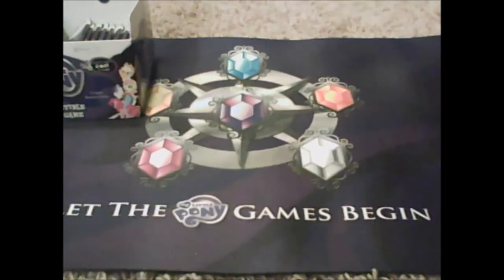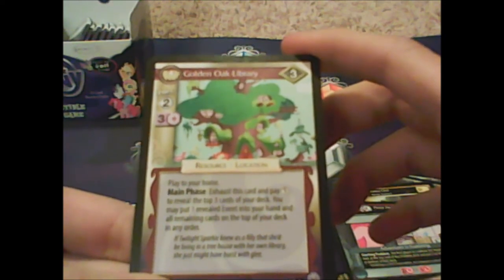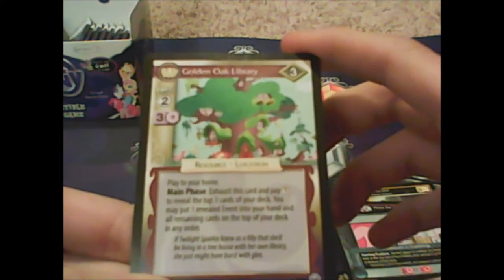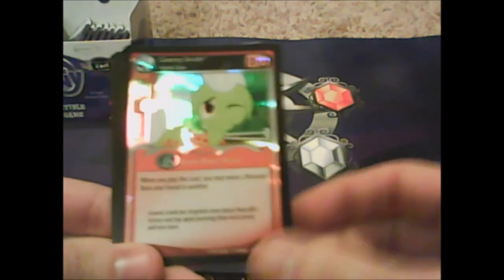Major deck changes incoming! Looking for Trouble, Pegasus Royal Guard, Thorn in His Paw, Forest Owl, Pinkie Pie Ice Cutter, Adventures in Falsetto. A new card — The Golden Oak Library! 'Resource location: exhaust this card and pay one to reveal the top three cards of your deck — you may put one revealed event into your hand, and put the remaining cards on top of your deck in any order.' And a parallel foil Granny Smith — awesome.